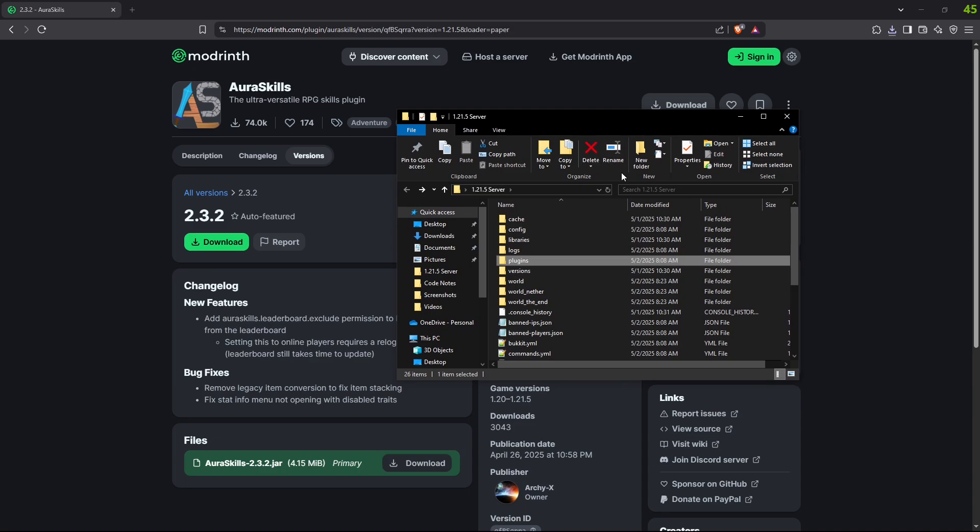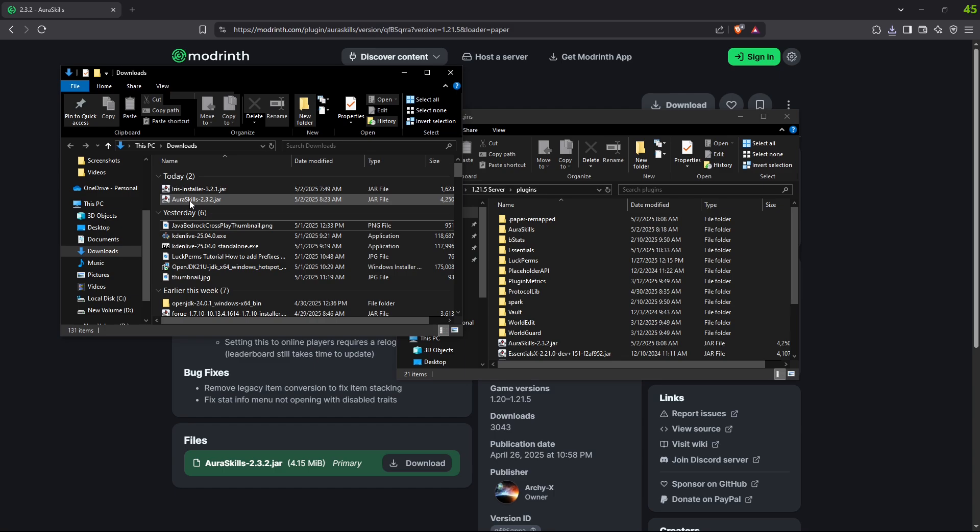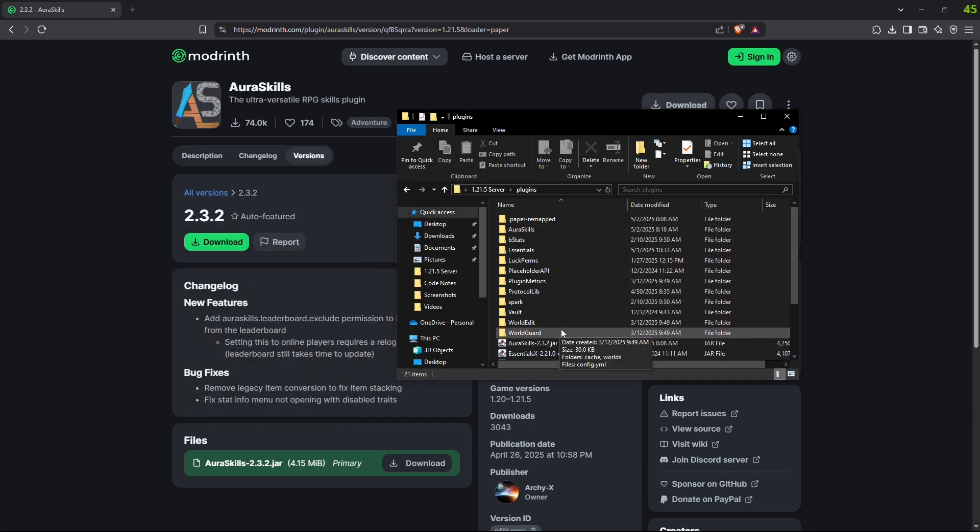Next thing you should do is bring up your server. Here's mine since I'm hosting it from my computer. I can click on plugins, then open up another folder, bring it over, and drag and drop AuraSkills into my plugins folder. I already have it installed, which is right here. Then you can reboot your server and a folder will appear — AuraSkills — that is what we'll use to configure the plugin.